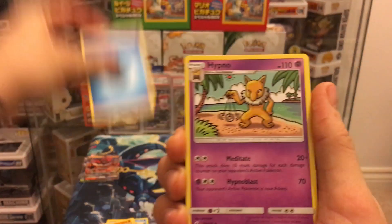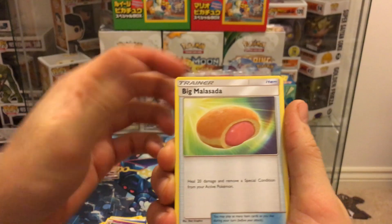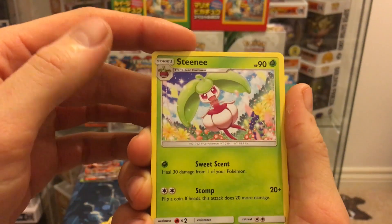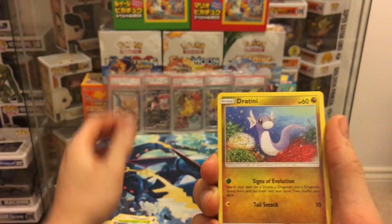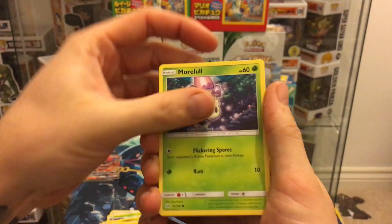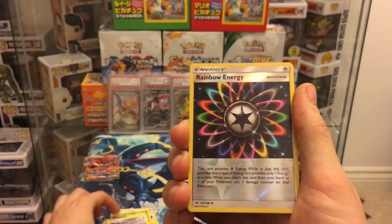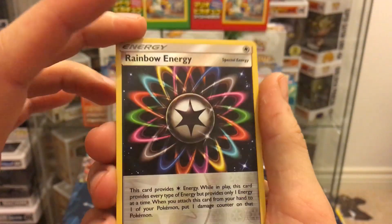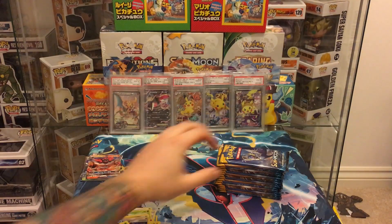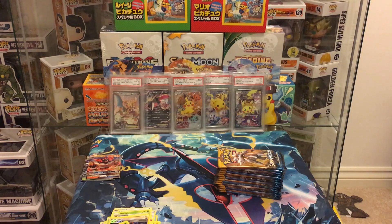Pack two: water energy, Hypno, Bewear, Steenee, Dratini, Cutiefly, Comfey, Murkrow, Skarmory, Rainbow Energy reverse, and a Masquerain. Nothing good on this right hand side so far.